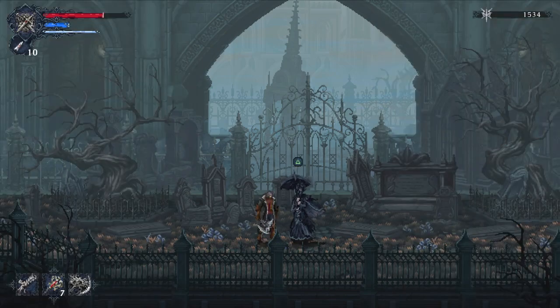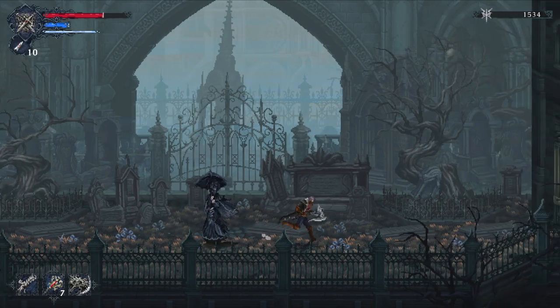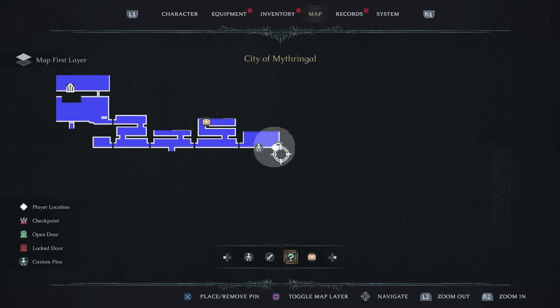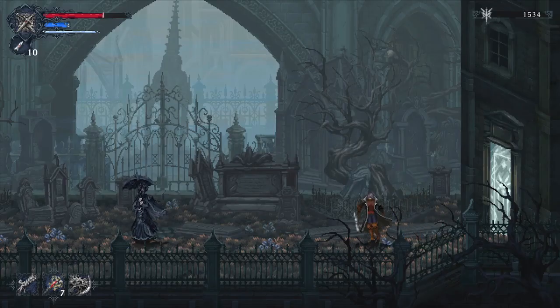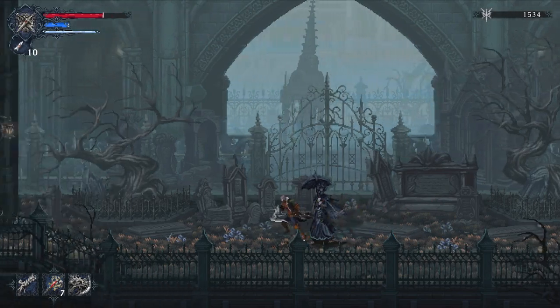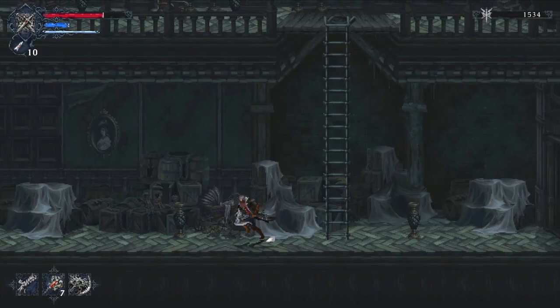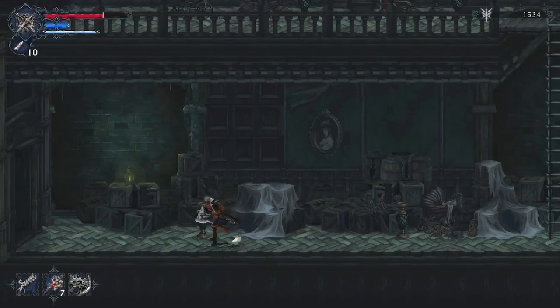That's Lucille — we will be getting her flowers in a future episode of this series. There's a door here we cannot open; we need a specific piece of equipment to open it, which we'll be getting at a later date. Now that we've explored all of this, we'll go down one more level and then back up to the top.